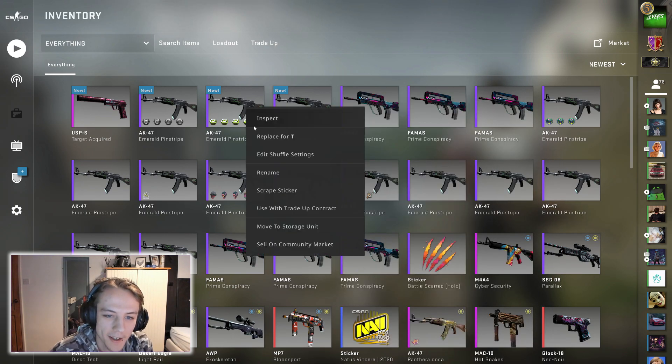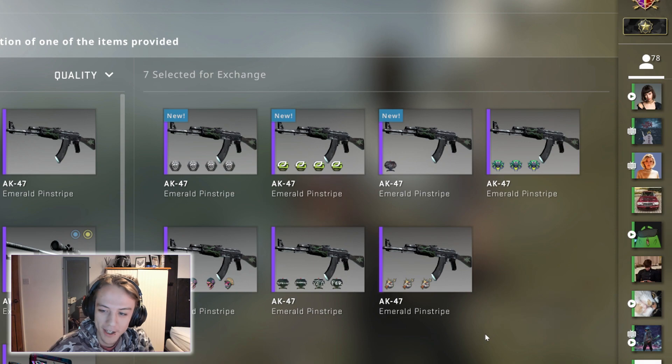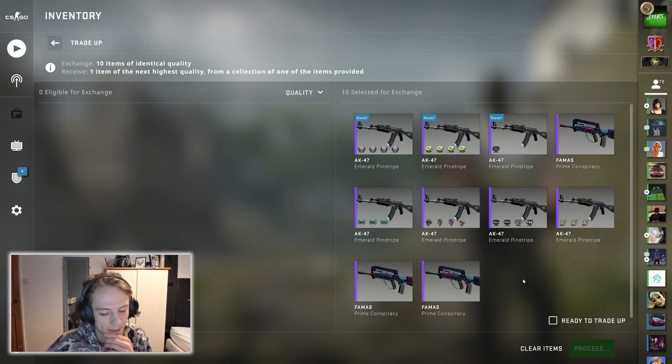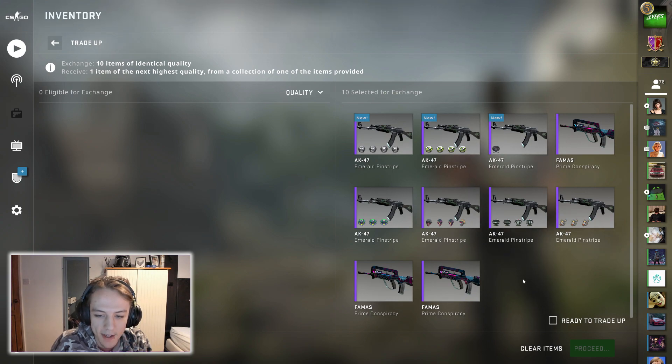For the next one we're going to use these ones with the stickers for good luck. People are probably going to be angry that I'm literally burning these stickers, but they were the cheapest ones I could get hold of. Just so you know, the odds are pretty much 50/50 — even though we're putting three skins from this collection in, because there are two outcomes from the Control collection, we're increasing the chances of getting it. So for this one we basically have a 45% chance give or take in our favour and 55% against us.